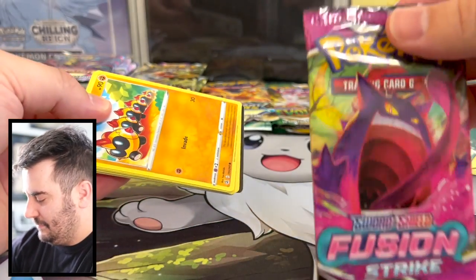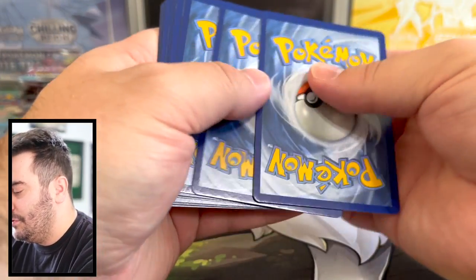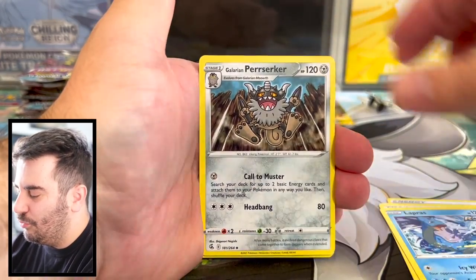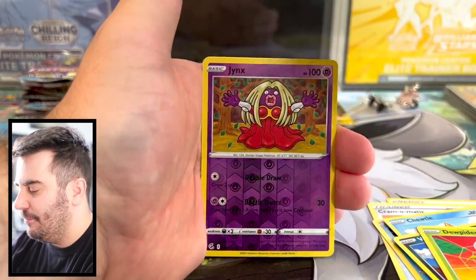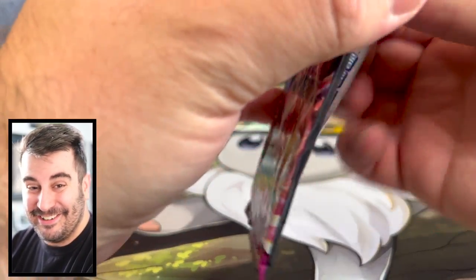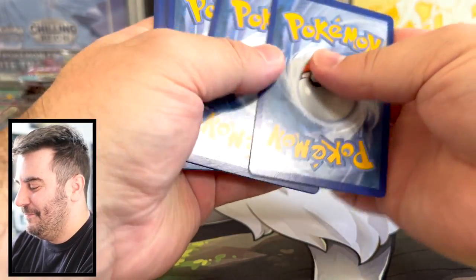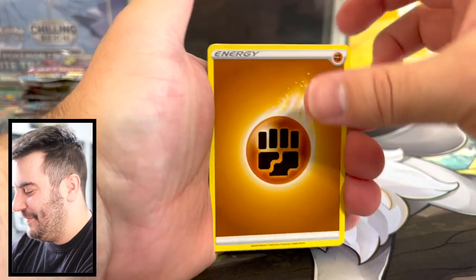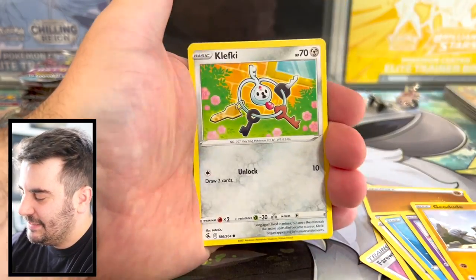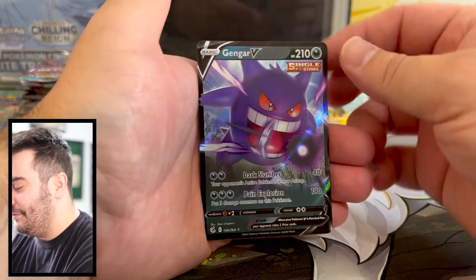Here's that Gengar — maybe he'll watch over us and bless us. Cramorant — what in the world is Cramorant for? Wailmer, Dwebble, Meowth, Jynx, and Electrode. This is starting to get comical how bad this is, nothing in these packs. Fighting type, Farewell Bell — farewell to all the hits we have not gotten. Geodude, Klefki, Morpeko, and Gengar V! Finally got our first hit, and it is a Gengar. Gengar is always nice to hit — I like that. It holos up so nice.